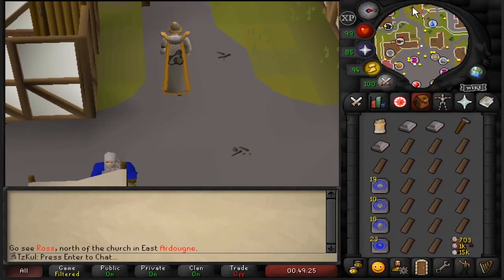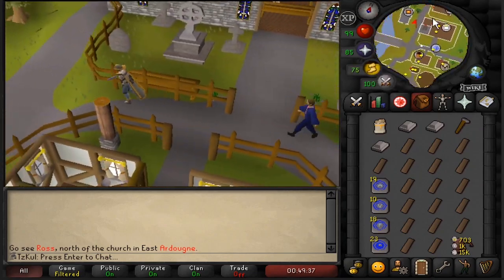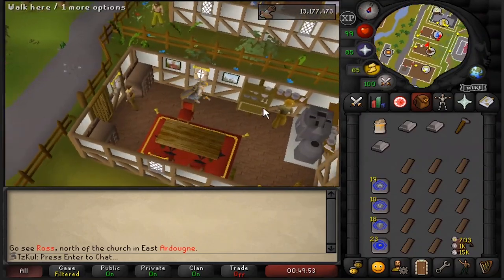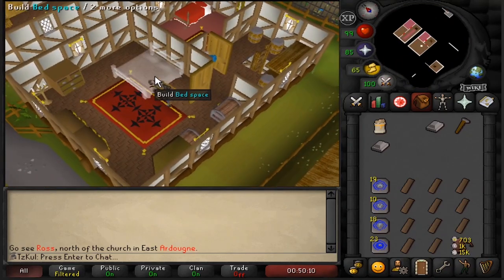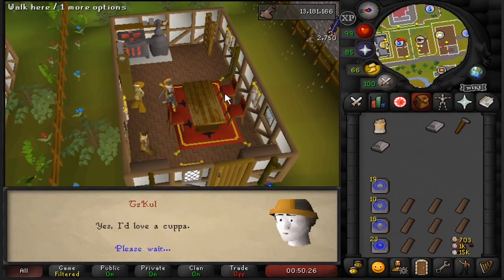Onto the game itself — Mahogany Homes is very straightforward. Instead of building furniture in your own home, you train by working throughout these four cities. There is a carpenter master in each city that can give you a contract. Falador is the easiest to teleport to, and NPC Contact allows you to begin a contract wherever you are. Whenever you pick up a contract, you'll get instructions telling you straight where to go.